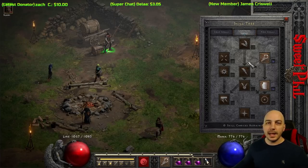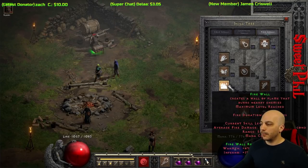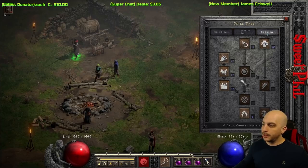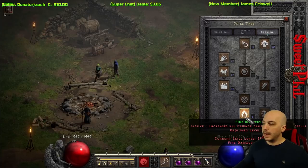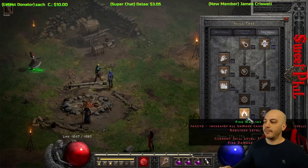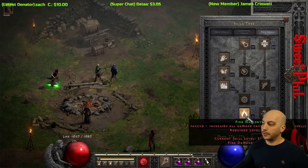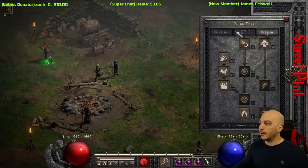We're not going to be using Static at any of the locations. For the fire side, Firewall is maxed out. Warmth is in there as a main synergy, and Fire Mastery is down here — not quite maxed out. When you do this dual spec, you don't have enough points to completely max everything out, so Fire Mastery and Warmth didn't end up fully maxed.